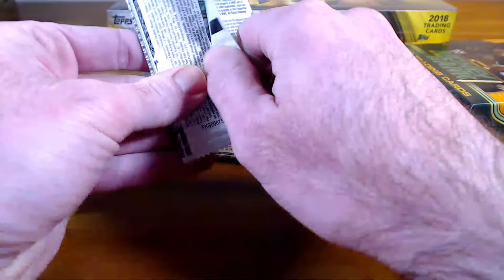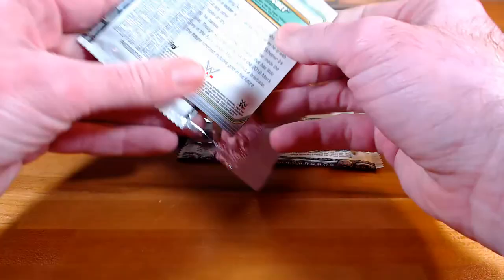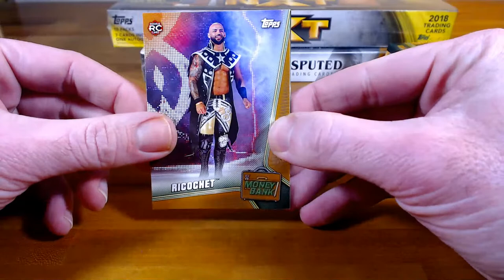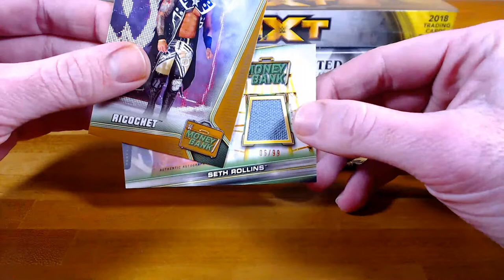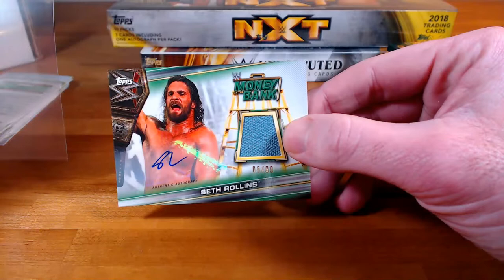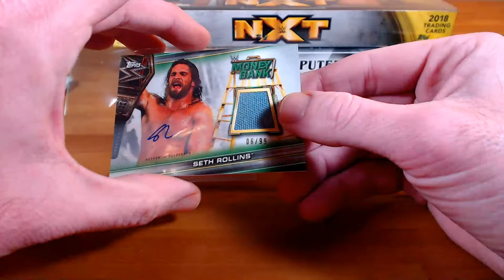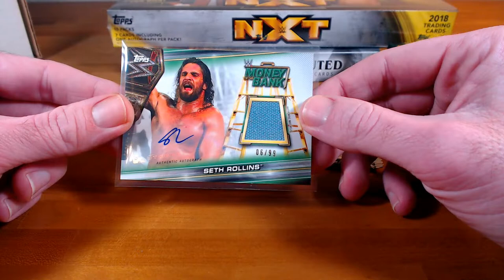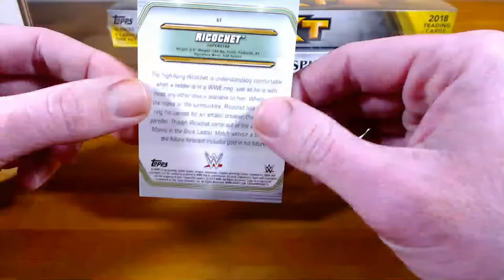If this mixer works out — and I think it will — this is probably going to be something I'll do again next month. Looks like we got a relic coming up — oh, it's an auto too! Ricochet, and it's actually got a rookie card tag on it, bronze, that's pretty cool. And Seth Rollins — nice — auto relic, 6 out of 99. That one's going to Dean. What a lazy auto. That's awesome, Oliver — I'm a little jealous. Ricochet 7 is going to Randy.